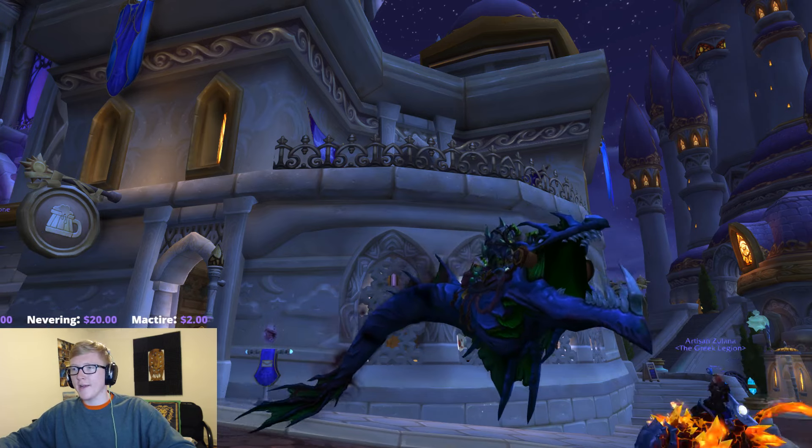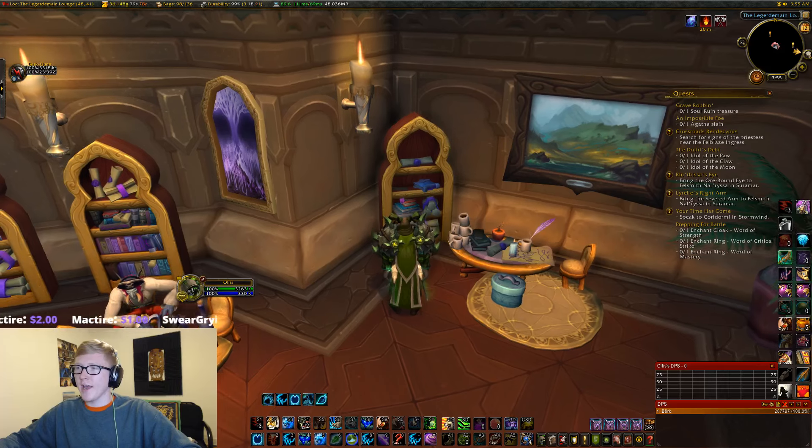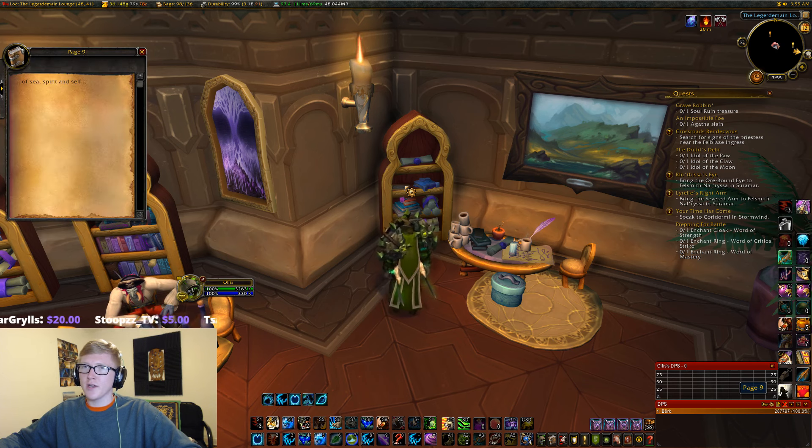Let me show you right here where the first page is. Within the inn here at the back, you're going to find this bookshelf, and on this bookshelf you're going to find a note that says page nine. Reading this page will start your journey to getting the Riddler's Mind Worm.